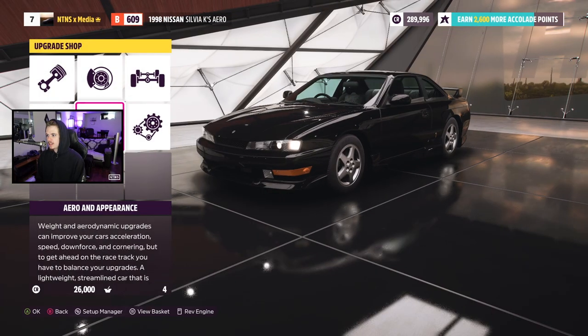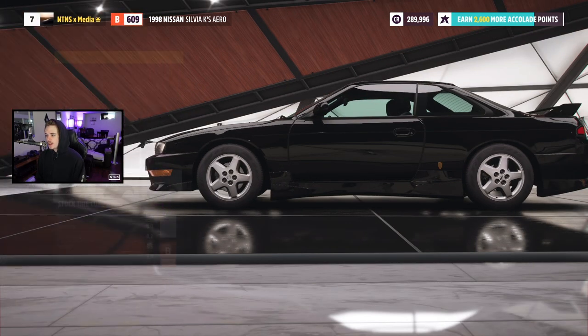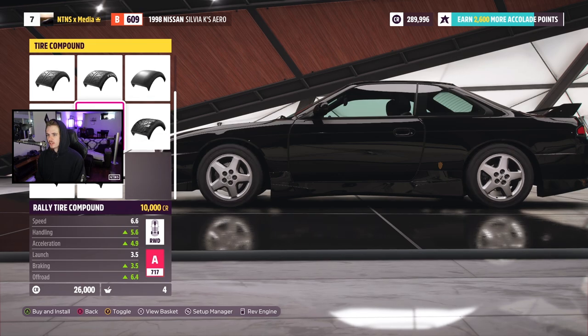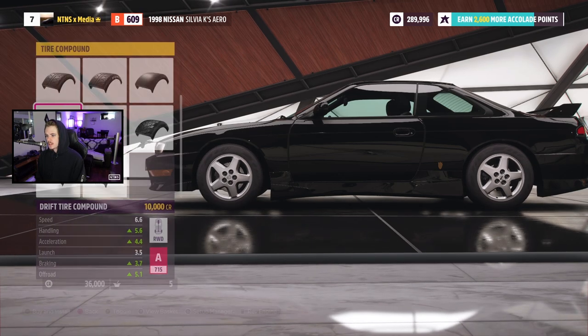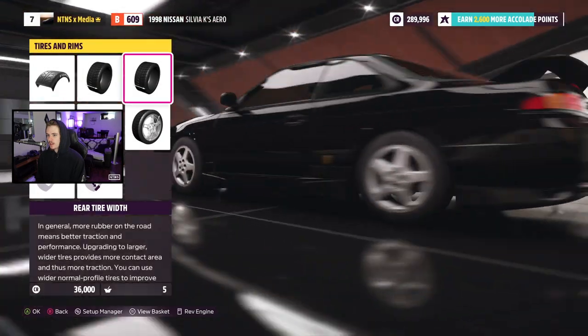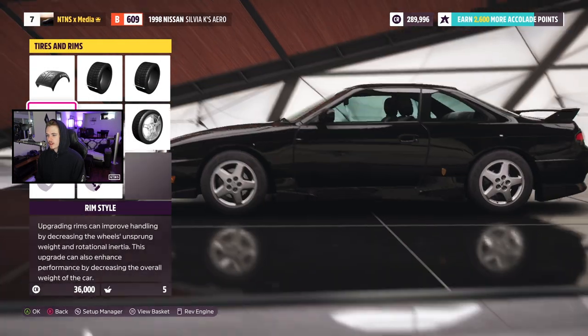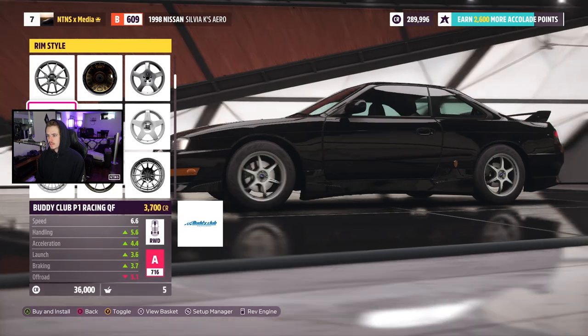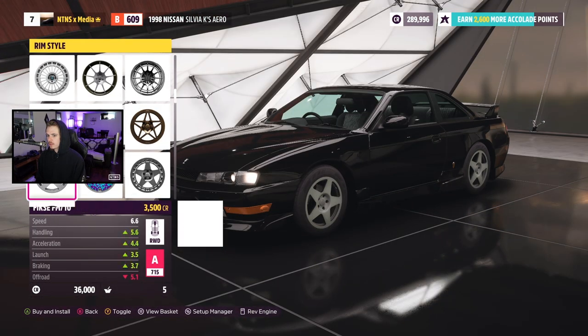That's gonna do it for customization on the body — it's looking really good. For tires, we're gonna try the drift tires and the drift diff. I haven't tried either of them yet, so we're going with drift tires and drift diff. Tire width I'm not sure about yet, we'll probably have to come back. Let's take a look at wheels — I'm not gonna go through every wheel, I'll just pick one I dig.